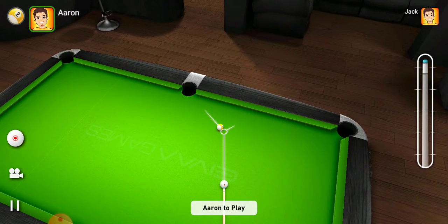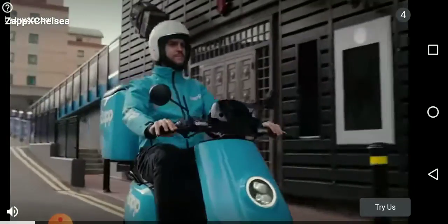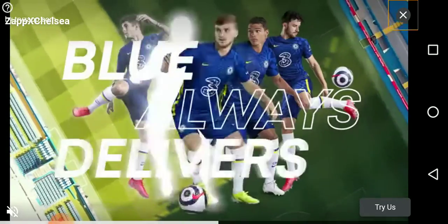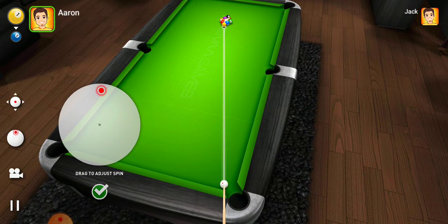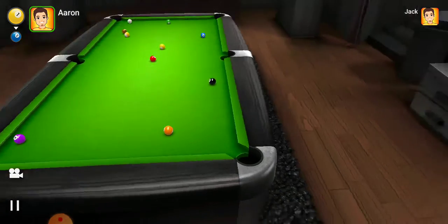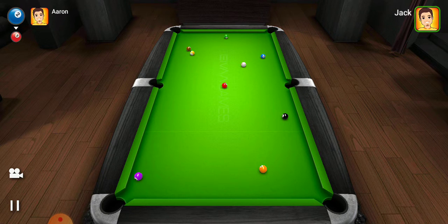So how do we win nine ball? By potting the nine ball. I'll show you one more time just in case the game takes a different turn. Let's have another game. It's still my turn to break. We're just going to put some forward English on the ball and hit them really hard. If something goes in — a number two ball goes in — my turn continues. If the nine ball goes in on the break, which has happened to me, then that's just an instant win.